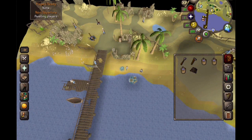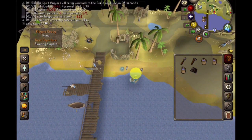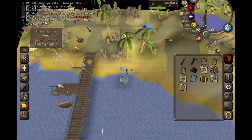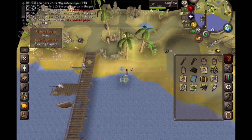All right guys, we got 271 permits to claim, so let's just get right into the action. Got a couple soaked pages. I really hope we end up getting it during this session so we can just get on out of here. The Tempoross reward pool is nice for getting some loot, but oh man, I've been here for a while. There's some more soaked pages - nice.